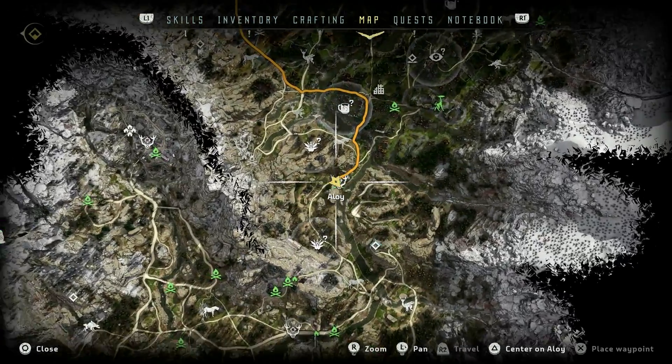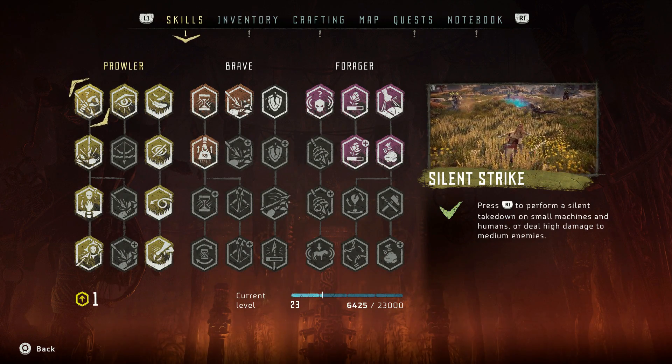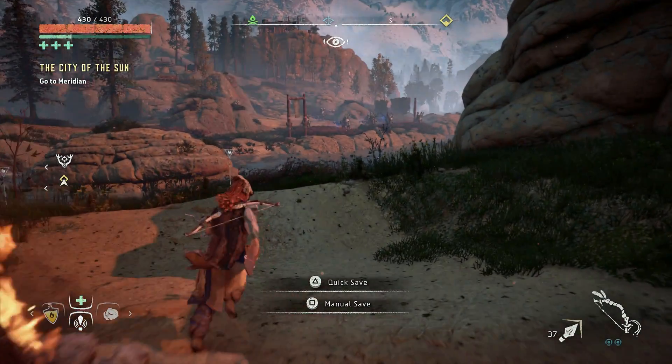So the way you do this is you come here on the map, which is in the southeast quadrant of the map, and all you have to do is go to that fireplace where I had my marker before.